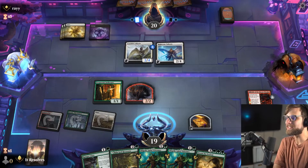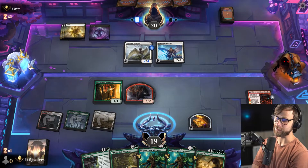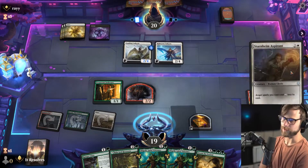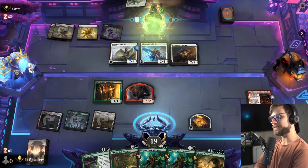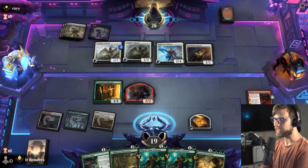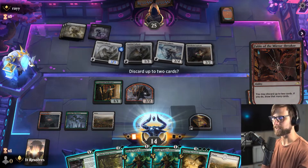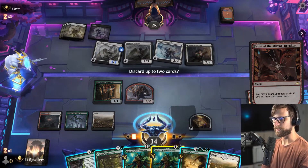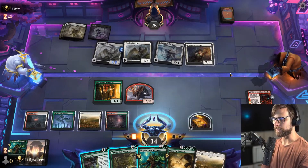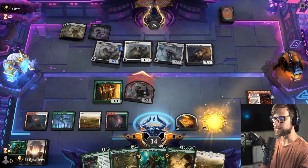We're basically just going to try and get to Storm the Festival as quickly as we can. If we draw a land off the top we can actually go for it next turn, because we'll be able to get a treasure token off the Goblin. Chaotic, I'm very sorry we're finding ourselves against every flyer's deck in the world — it's kind of just unfortunate. I think we just discard a Shigeki and drop the Fable, because we need to get the treasure token going.